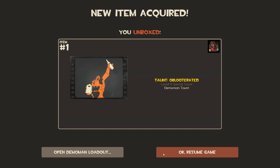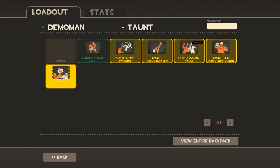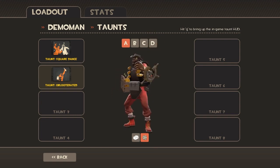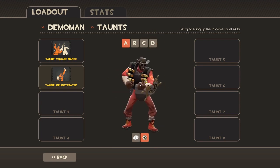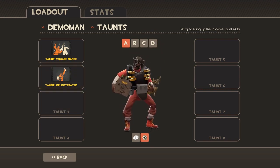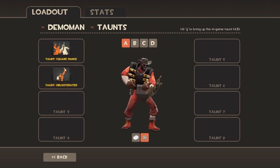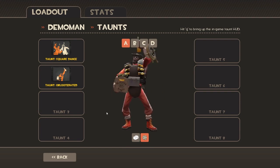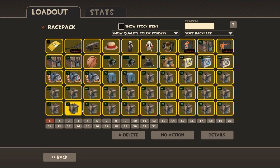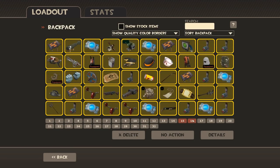Let's open the Demo Man loadout and get that equipped. There you go — that's the taunt from the TF2 video 'Expiration Date.' That's a cool way of showing you the taunt. I like it — it goes well with the six-pack abs.